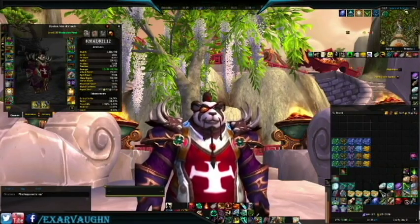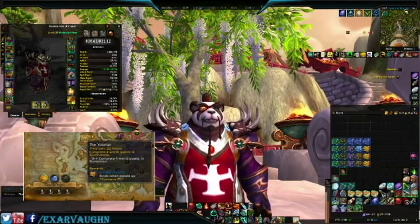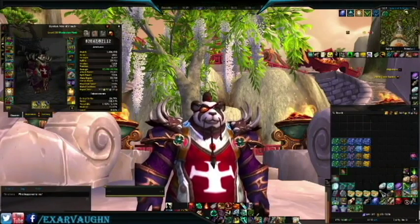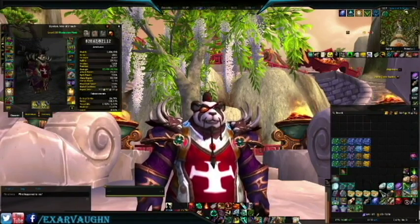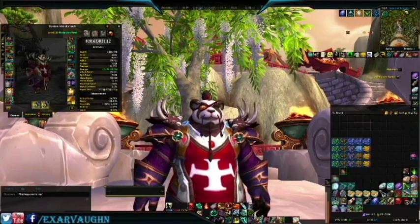For those of you just joining us in these videos, the emissary chests are rewards for completing 4 world quests of a specifically listed emissary. Inside, you'll find various items such as gold, order hall resources, artifact power items, follower equipment, and items to start quests for a pet and the fox mount. Of course, there's always a possibility of a legendary!